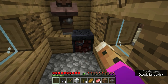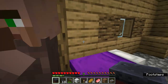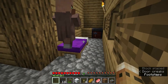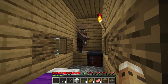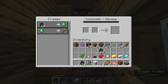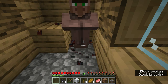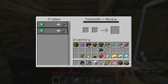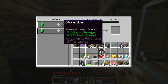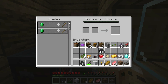So let's demonstrate this. If I break the smithing table, the toolsmith changes his clothes — he's no longer a toolsmith. If I lay it back down again he claims it as an open workstation, changes his clothes again, and has now taken up the profession of toolsmith again. If I right-click on him he may or may not have the same trades. Let's do this a couple of times to see if his trades change. And there we go — he now has different trades: one emerald for a stone axe, or one emerald for a stone shovel.